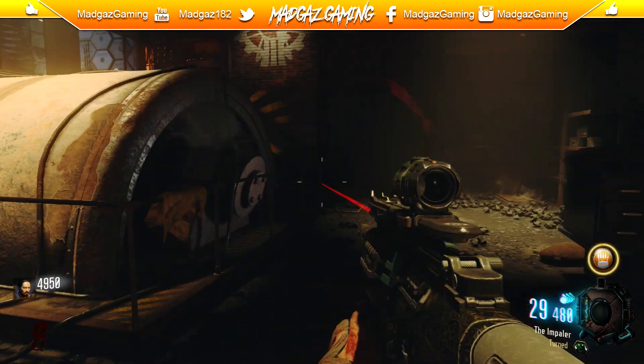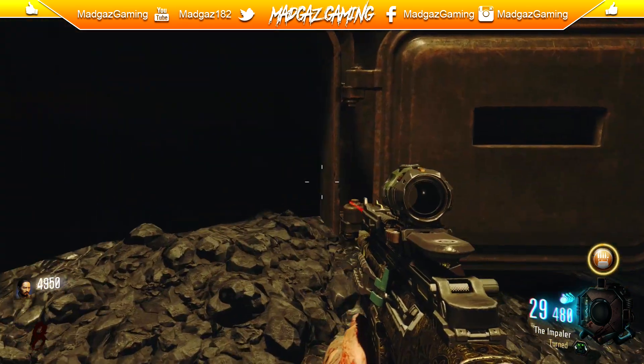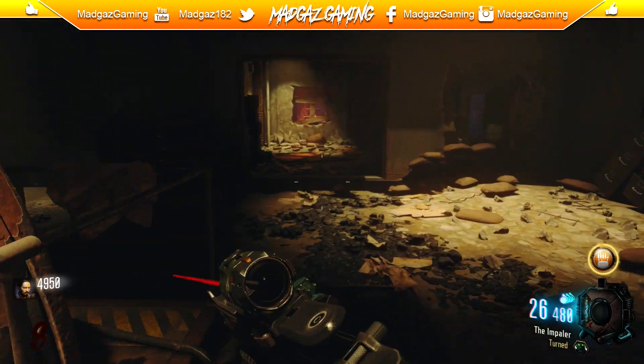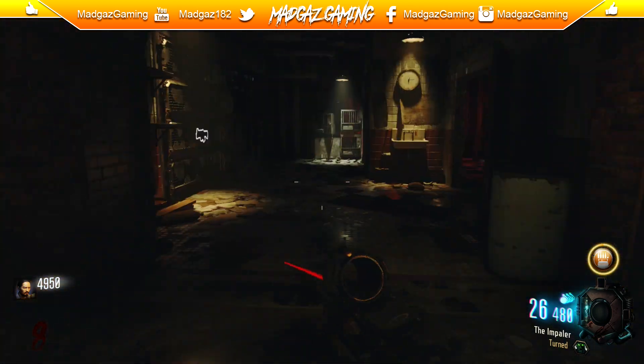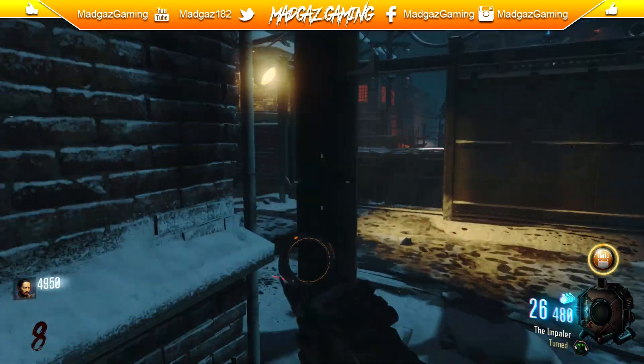We believe there is an easter egg on this map that has yet to be found, and he did a lot of research and found this cool easter egg that I'm about to show you guys. What he believes this easter egg can achieve is a way to upgrade the annihilator — the secret gun we get when doing the fly trap.